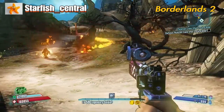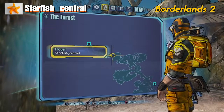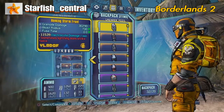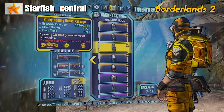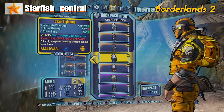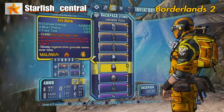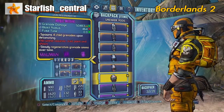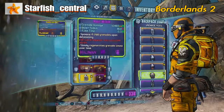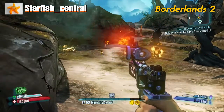As you can see I'm down to five grenades now. So what I want to be doing is equipping either the Chain Lightning — as you can see under the red text it says 'slowly regenerates grenade ammo over time' — or the Firestorm, or the Magic Missile. All I do is equip that and it will regenerate grenades.